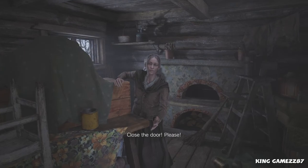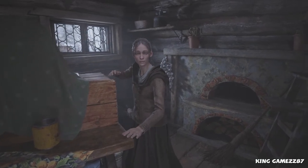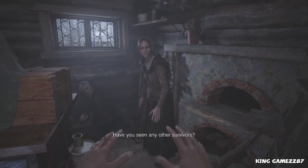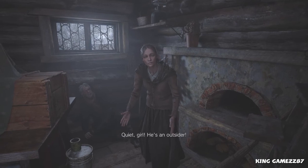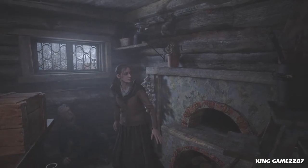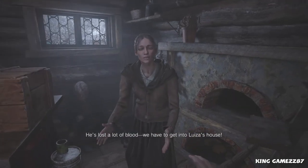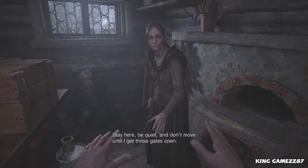Close the door please — okay yeah, no problem. 'Hey, what are you doing here? Stay back please!' He scared us. 'It's okay, I'm not gonna hurt you. I'm just glad to see normal people at last. Have you seen any other survivors?' 'No, they're all in Louisa's house and she's not answering and the gate is locked.' We're sitting ducks in here. 'Can your old man walk?' 'No, one of the monsters cut him — we have to get into Louisa's house. Must be a way inside. Stay here, be quiet, don't move until I get those gates open.'